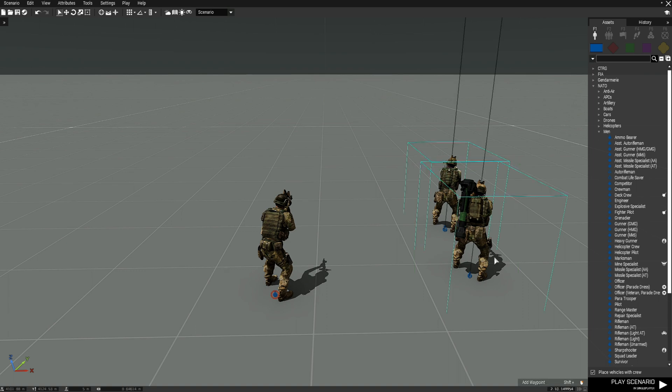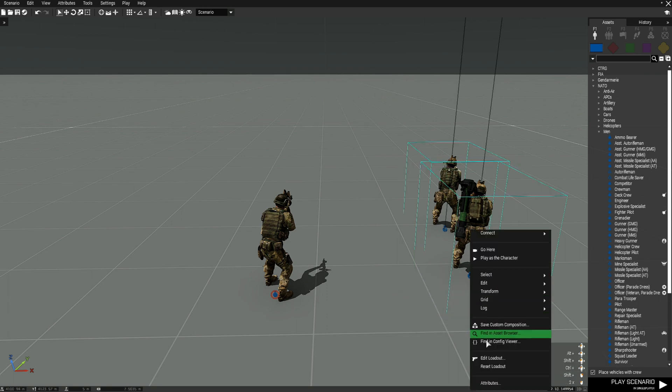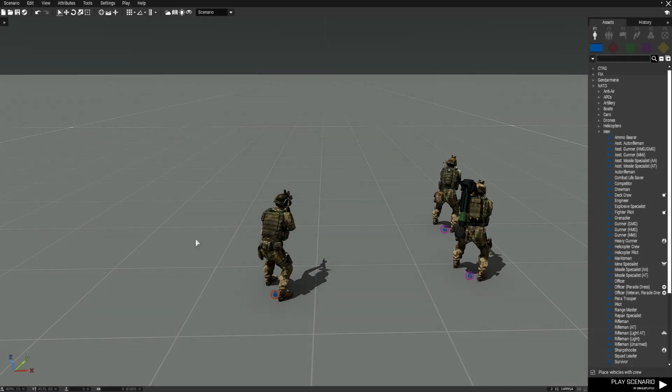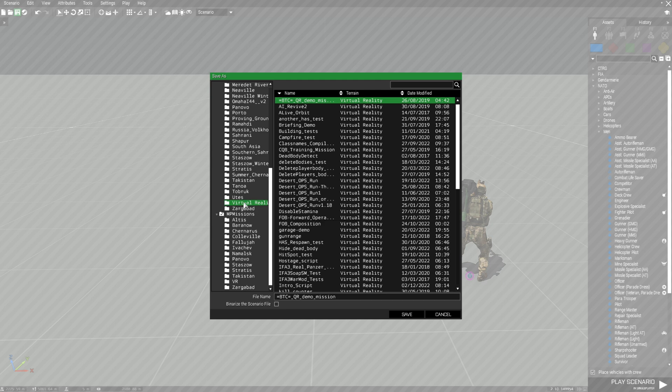We're going to highlight these two guys, right-click them, and then go to attributes and set them to playable. Now that we have this set up we're going to save this under virtual reality and name it 'weapon sway'.